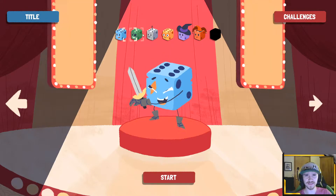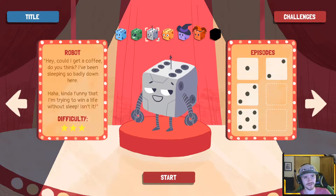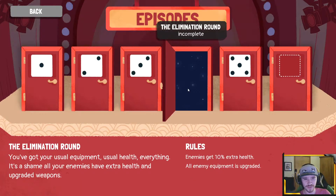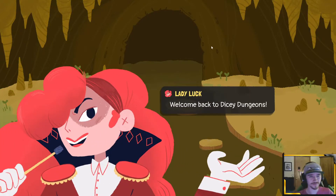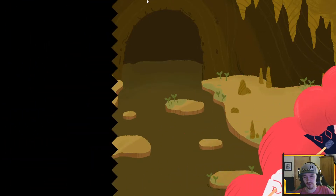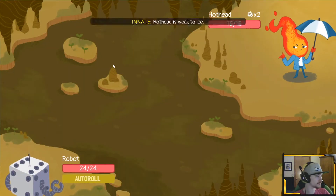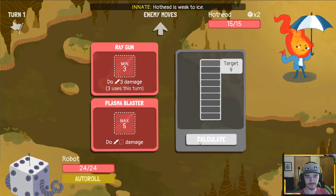Welcome back to episode 56 of Dicey Dungeons. I basically need to do levels four and six on everybody. Let's look at Robot — what's four again? Ten extra health, all equipment is upgraded. Yeah, that's right. It's real tough. We'll start with four; I know I've tried and failed a lot of these. I think you only have to do six on all characters to reach the final and win.